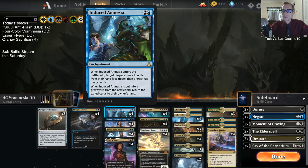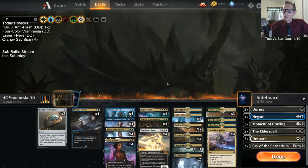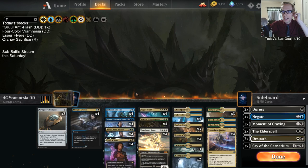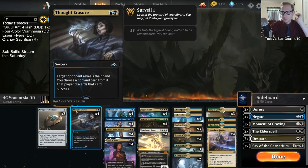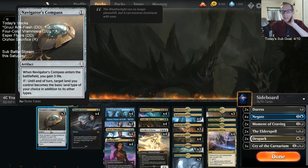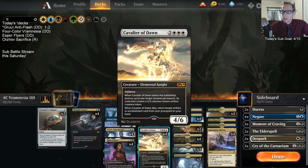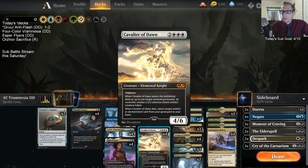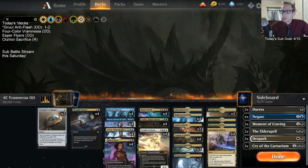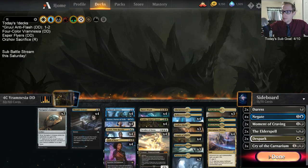Now you have the Amnesia to use on yourself after that, so we can do some neat party tricks. We'll see if we're able to stay alive. We have basically no interaction on turn one and two, but we do have Kaya's Wraths and Thought Erasure — just an awesome card. We also have Navigator's Compass to gain some life, stay alive, and fix our mana, because we're going four colors including triple white. That can be pretty difficult. Navigator's Compass helps us out. That's our janky deck — let's give it a try.